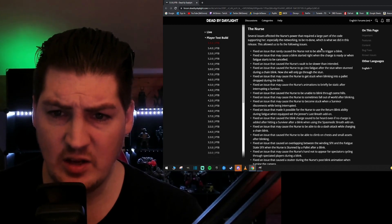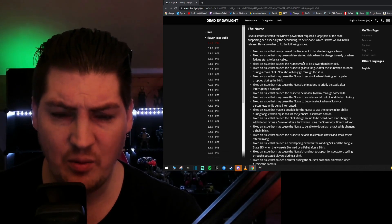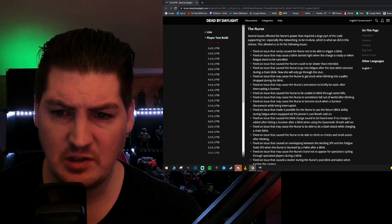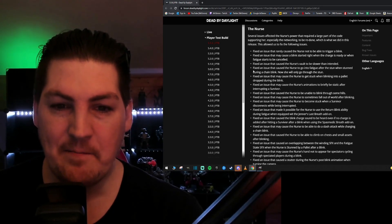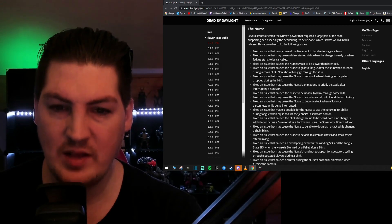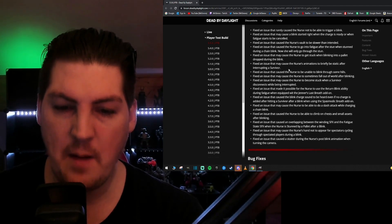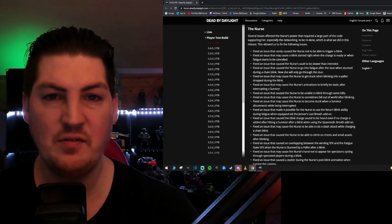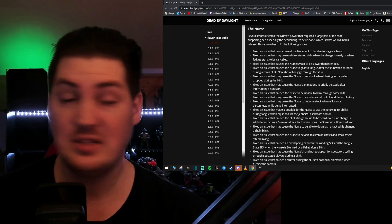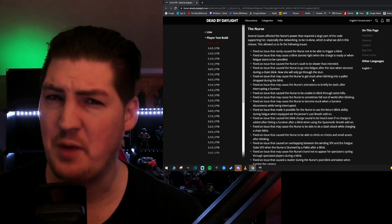They fixed an issue that rarely caused the Nurse not to be able to trigger a blink, an issue that may cause a blink started right when the charge runs out, an issue that caused the Nurse's vault to be slower than intended, and an issue that caused the Nurse to go into fatigue after a stun when stunned during a chain blink. They've fixed a bunch of issues — it's on screen, you can read it. I'll be testing this in an hour and I hope she feels better.